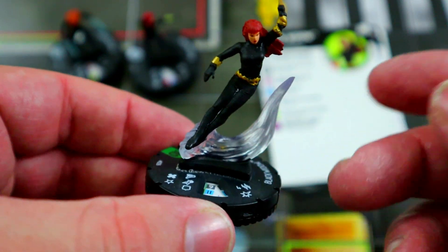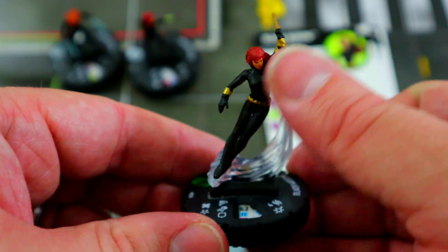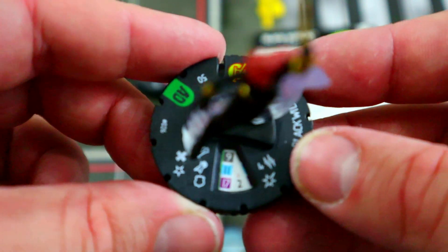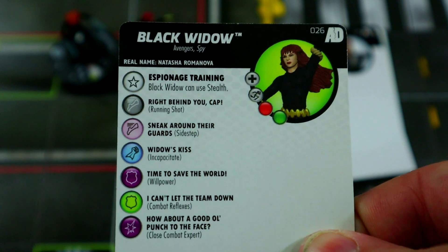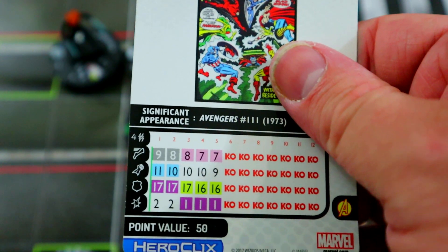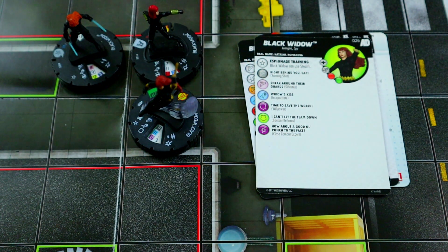Last honorable mention: Black Widow from Avengers Defenders War. It's really cool that they did both an Avengers version and a Marvel Knights version with the same sculpt. The Avengers version has running shot, the Marvel Knights version had charge, but they were almost identical otherwise. She has improved movement for elevation and hindering, traded stealth, running shot, double target incapacitate, and willpower. A cool sculpt — swinging on a line — and for running shot double target incapacitate with traded stealth, she's worth a look.